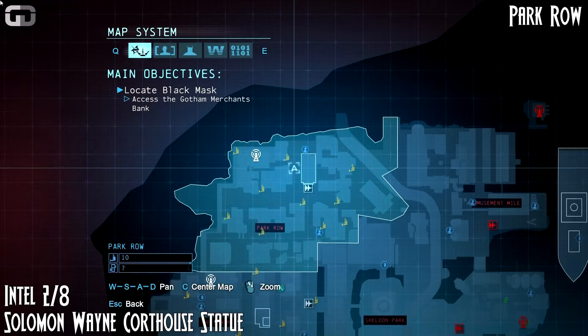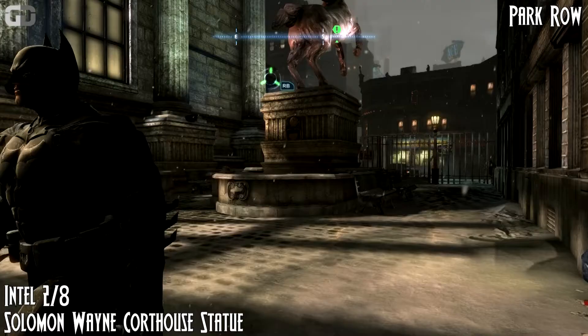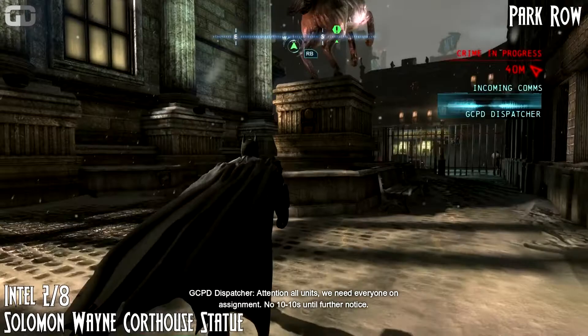Park Row once again, intel number two: Solomon Wayne Courthouse statue. Once you get to the statue, go behind the horse statue, then scan your intel.